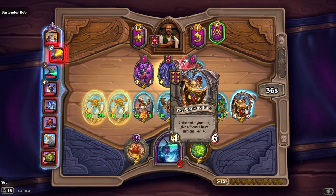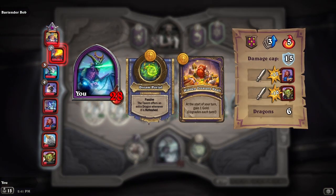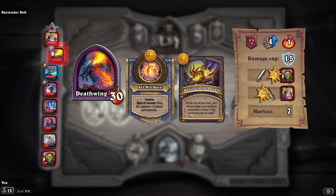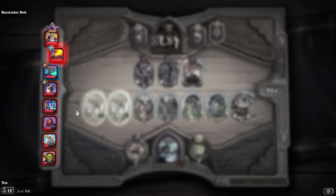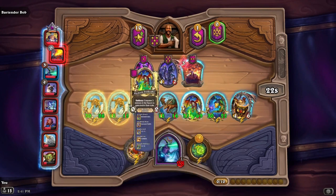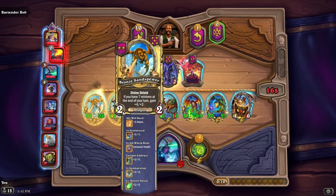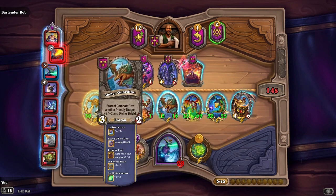We're doing okay so far — we've moved up to third place and we've won five in a row. We've got some pretty beefy dragons on the field. If we could get divine shield — oh wait, sorry, taunt — I read that wrong. I don't have any taunt dragons.